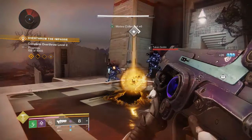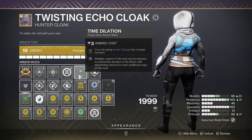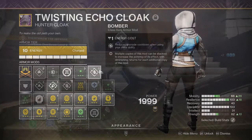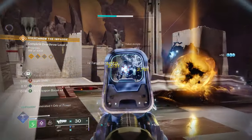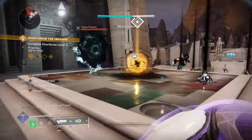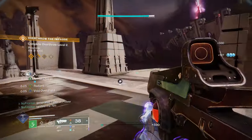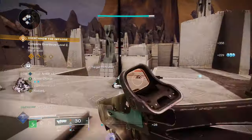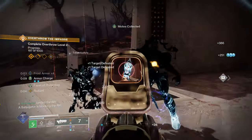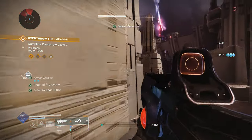On the Hunter Cloak, Time Dilation extends armor charge duration, Reaper generates more orbs of power, and Bomber reduces grenade cooldown. Together, everything culminates into a build focused on defense, speed, and lethality — always applying pressure with aspects, utilizing weapons to generate orbs for Frost Armor defense, and thanks to the longer armor charge duration, maximizing damage output with burst weapons.